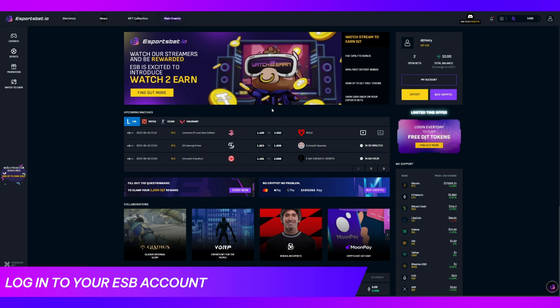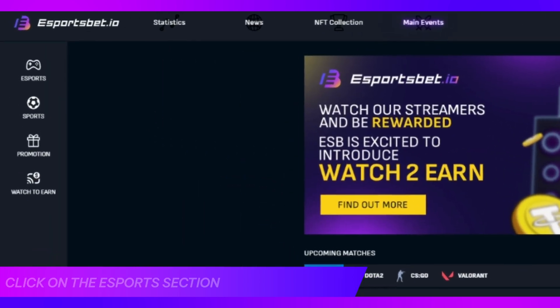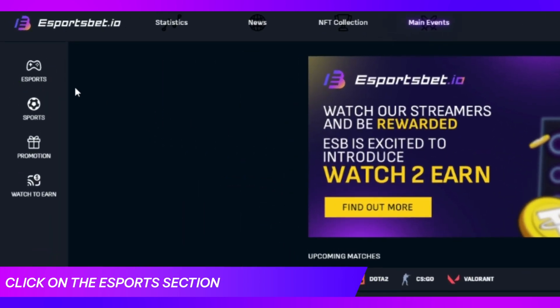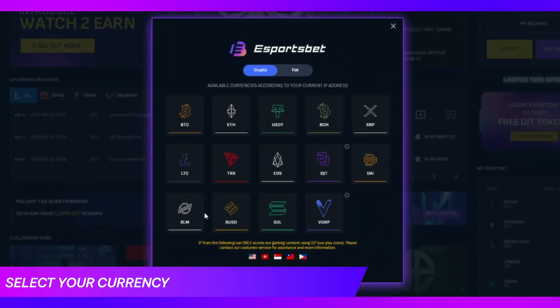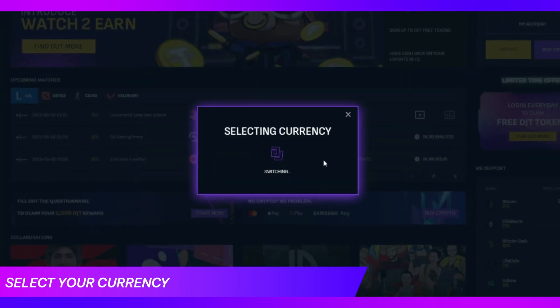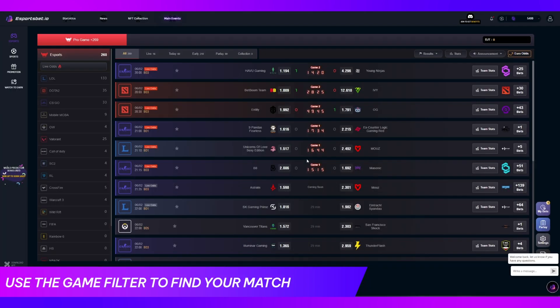After you've logged into your EsportsBet account, move your mouse cursor to the top left and click the esports section. You can then choose your preferred currency. This will take you to the list of available matches.